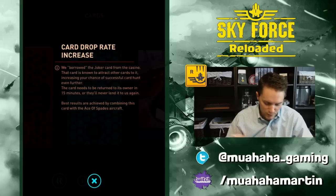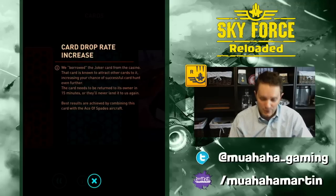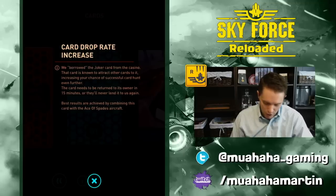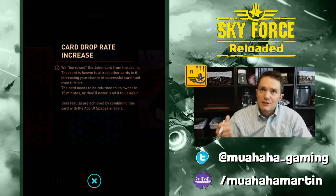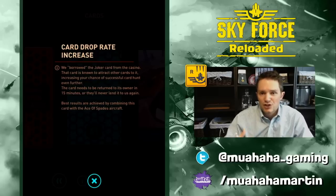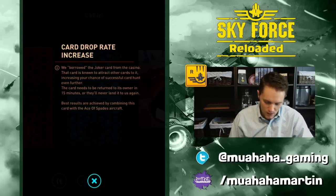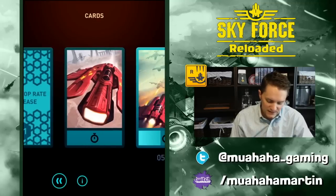Card Drop Rate Increased — we borrowed the joker card image from a casino deck. If you pair that with the Ace of Spades aircraft, which is a black aircraft, you have a much higher chance of getting cards. The difficulty is you have to balance that out because you'll want to use that aircraft on a lower difficulty — the Ace of Spades is just as weak as limp berserker, one shot and it's dead, so playing with it is risky.